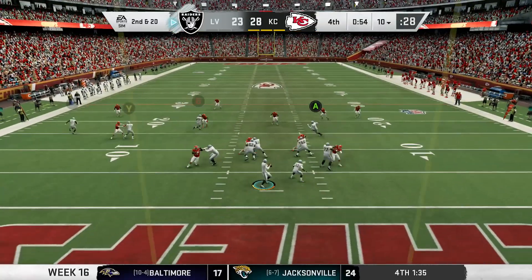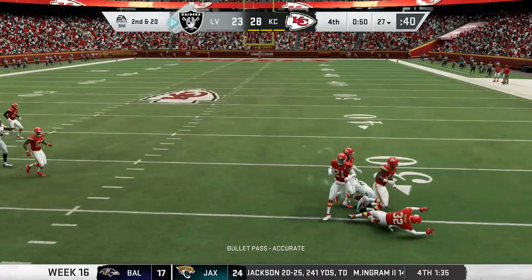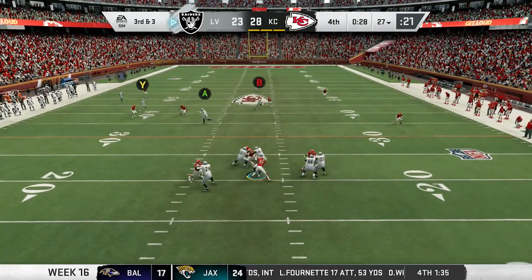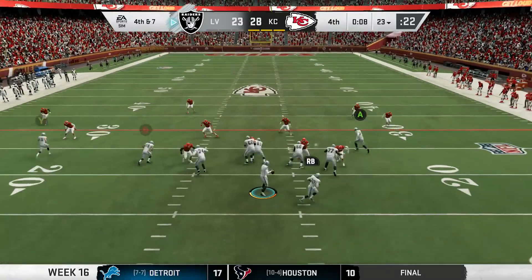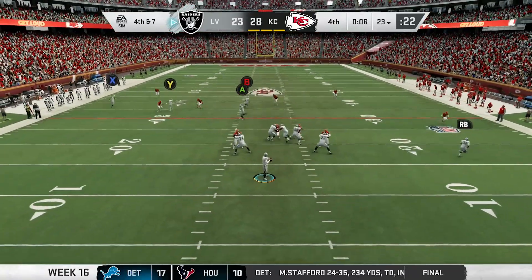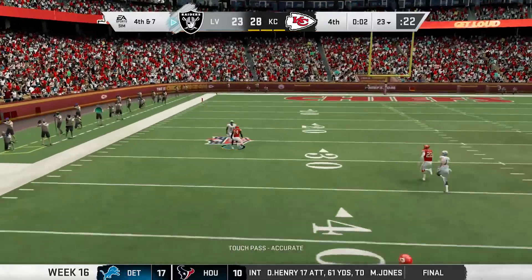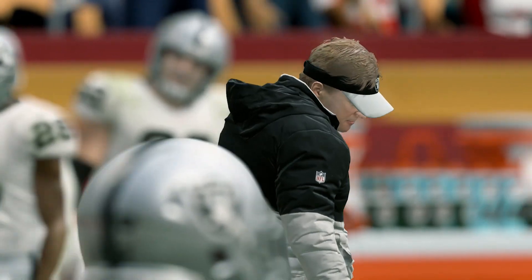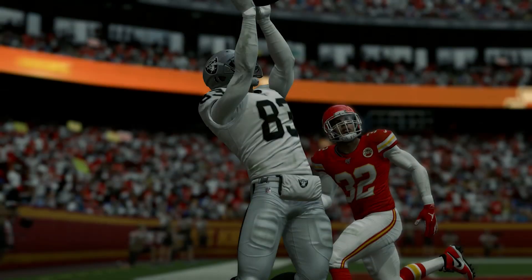The Raiders get one last chance. Carr drops back and finds Blythe for 17. Next play, Carr in the gun, but before he can do anything, Frank Clark comes out of nowhere and gets the sack — now it's fourth and seven. Carr lobs it up for Foster, but it goes right through his hands and he drops it. And that would do it — Raiders lose their seventh game in a row, 28-23.